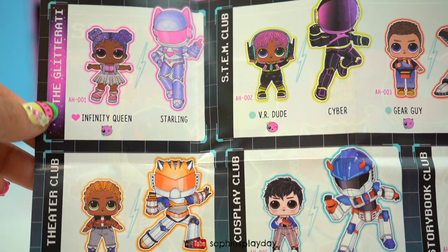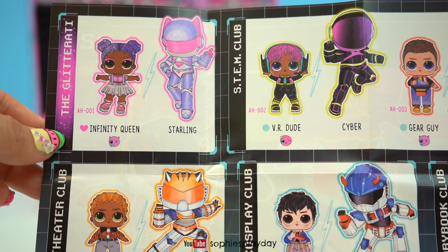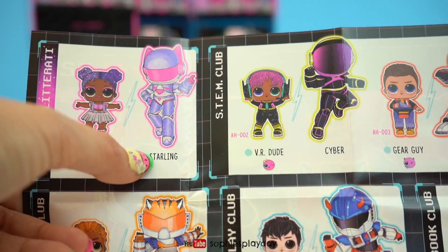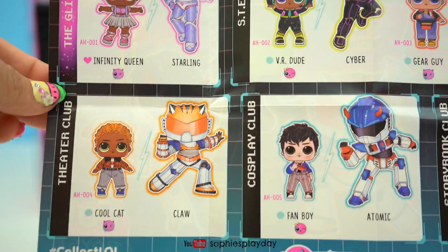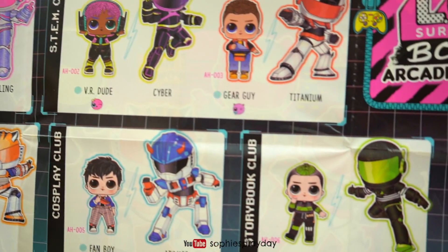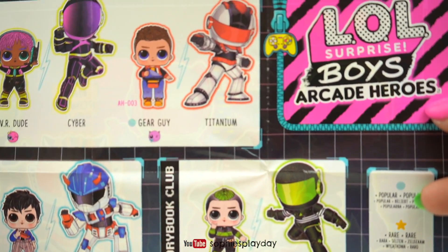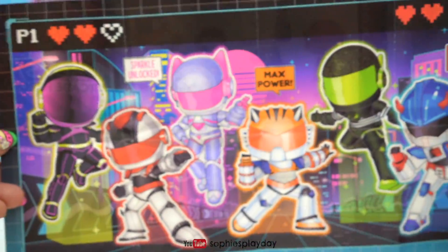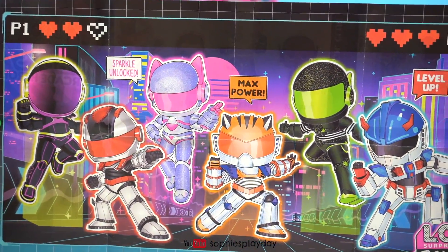Here's the checklist. We have one glitter-body girl — her name is Infinity Queen, and our superhero name is Starling. And here are the boys. There are only 6 characters to collect in this Arcade Heroes series. And here's the other side with the artwork.